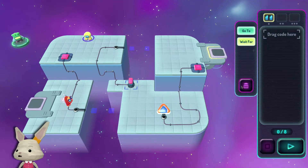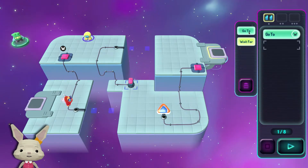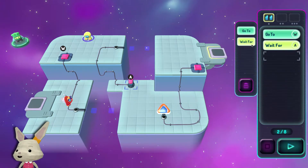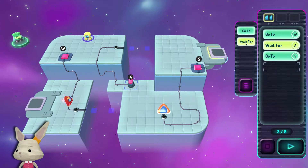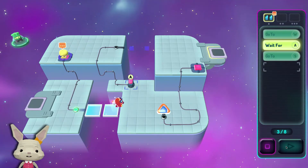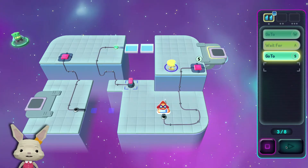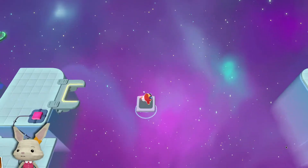So this guy goes to W, then he waits for A, I guess, and then he goes to S, I think. Let's try that. Can I press that button? Yeah. Now he goes to S and this is how we finish it. And that's a little programming task.